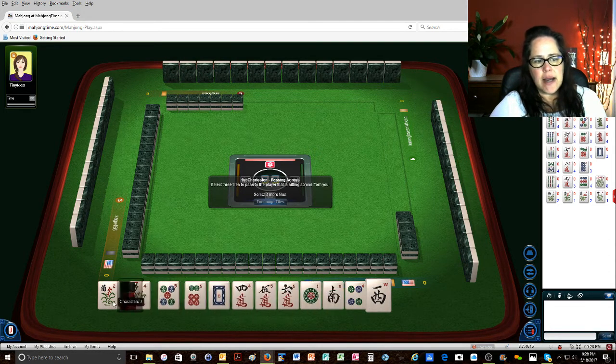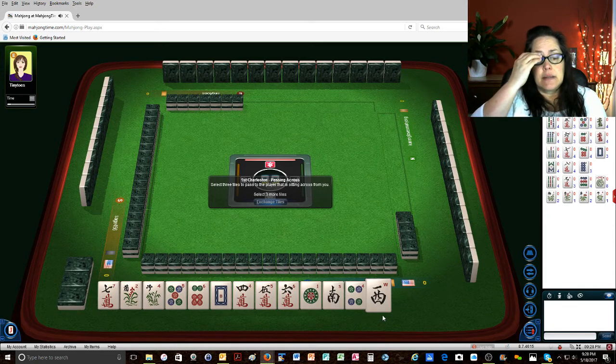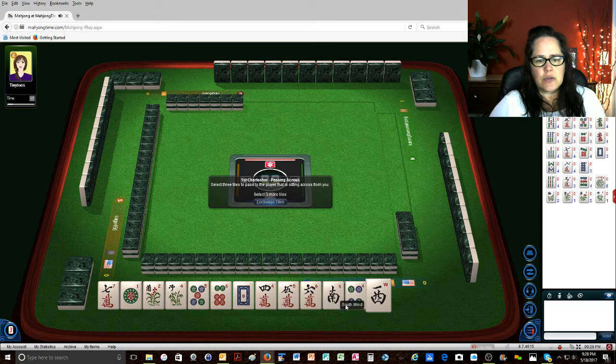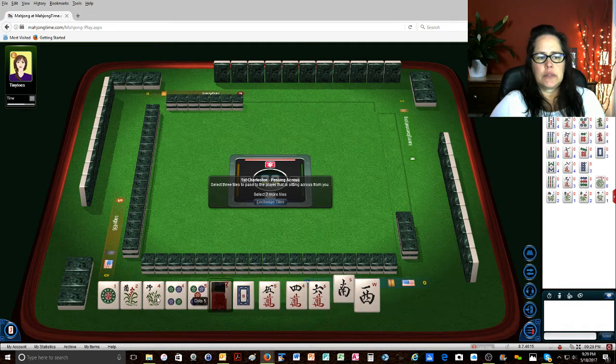We have a 7-crack. That might work for a year category. So let's save the 1-dot and throw south, 4-dot. Actually, this 4-dot might work. If we get a 4-dot or a 6-dot we could go either way. Let's go ahead and give up on the 7-crack.